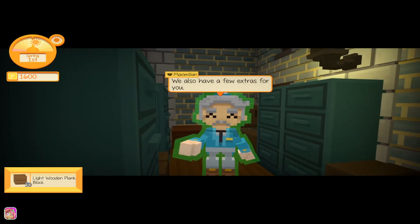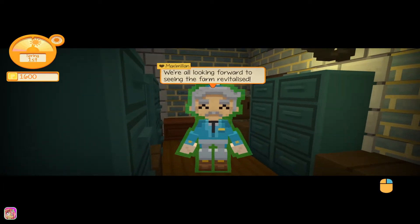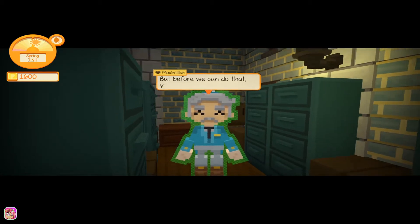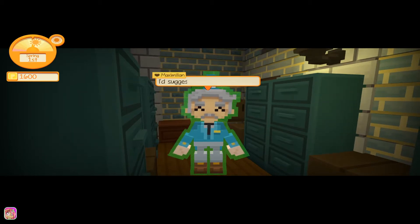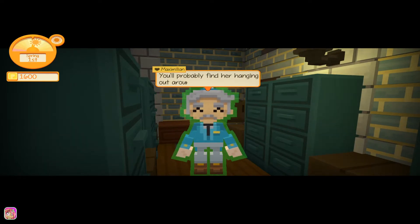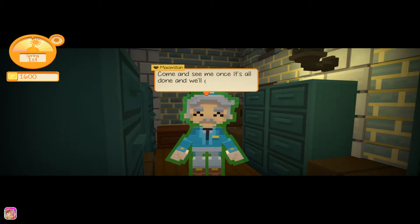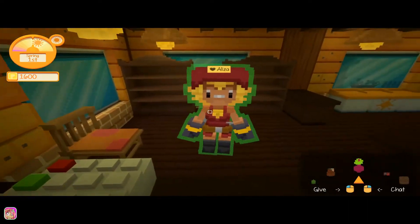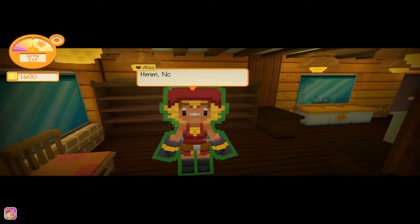We also have a few extras: a light, one plank block, and a shovel. Now that you're a fully licensed farmer you can get those stray cattle off our hands, but first you need to build a barn. I'd suggest you go see Eliza — you'll probably find her around the building store. Oh, there she is!